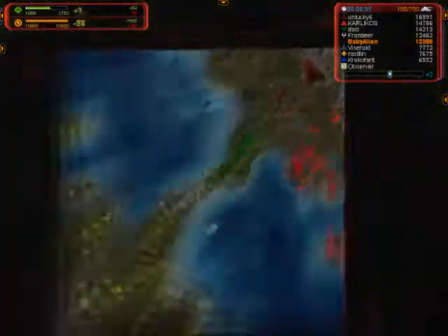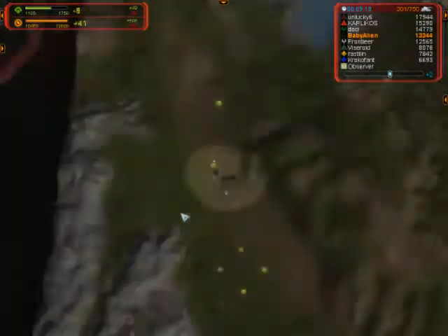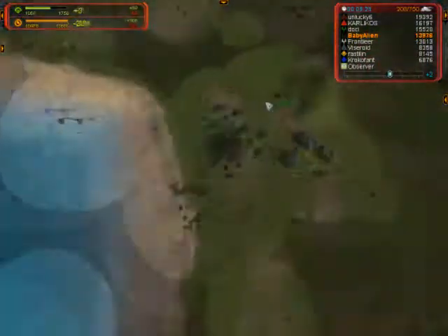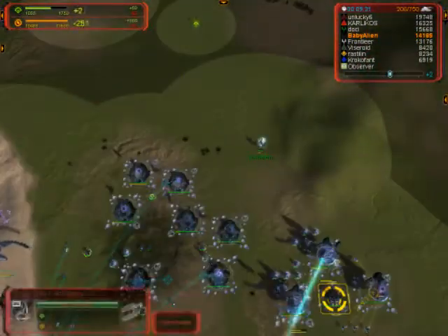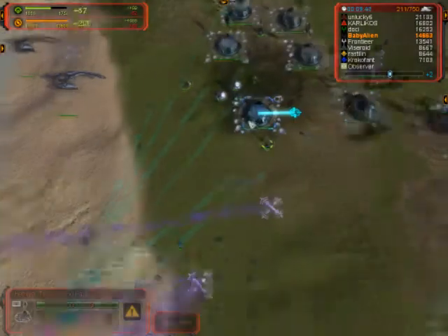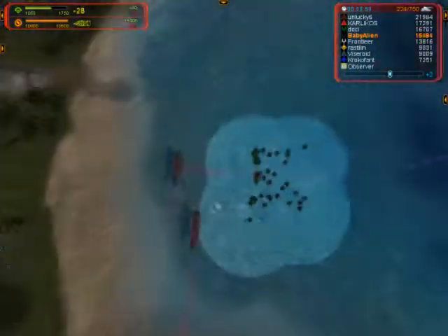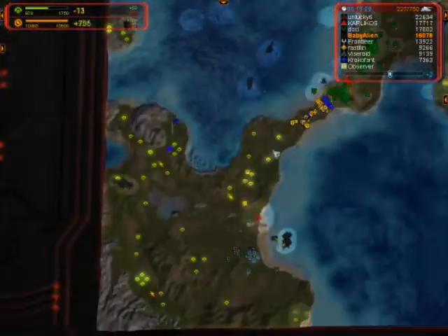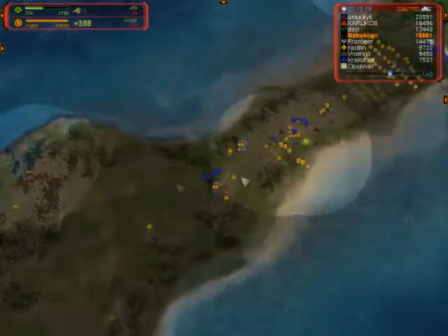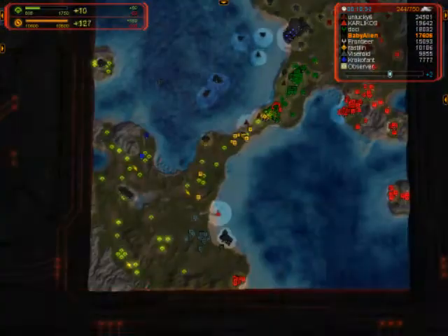They could get T3 air or even navy. One thing to note is that these artillery units can be hovered, so you can drop them on the water to take out their naval factories. Right here, Baby Alien has around two T2 mexes and he's continued upgrading these mexes along with the drops. He has already teched his commander to T2 and it's going to build some T2 power.